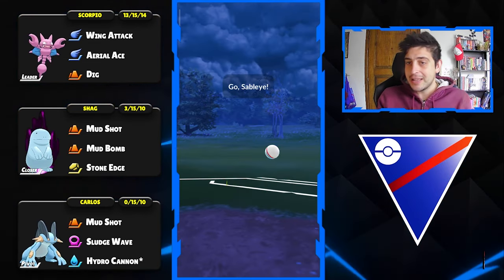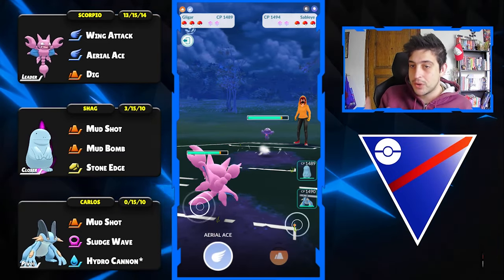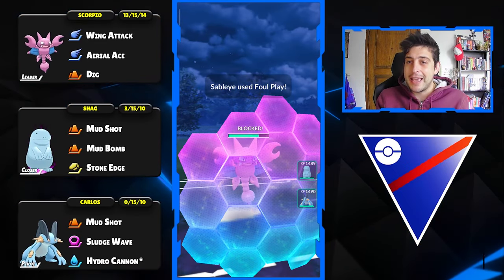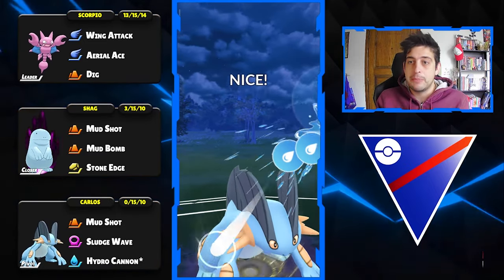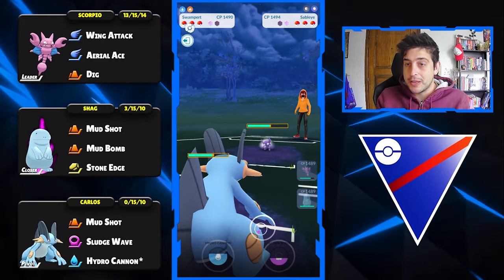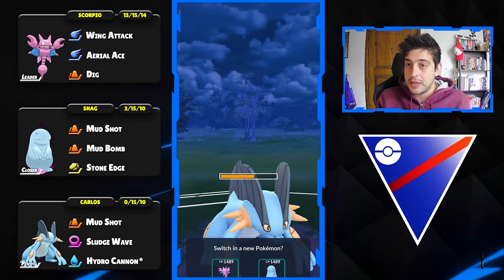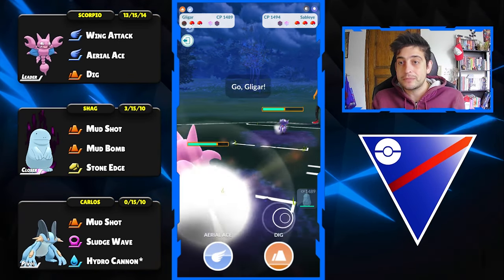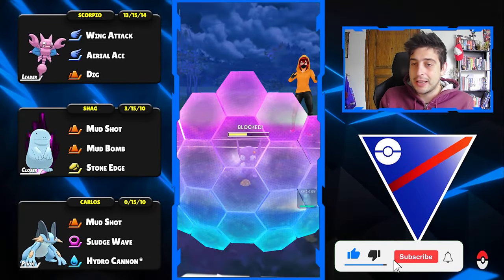Into the next battle — they're leading Sableye, which is a pretty safe lead for them. At the back we can definitely expect something like an anti-charmer or a Steel type, so the Mud Boys can absolutely do the trick here. I'm going to switch out aggressively to my Swampert. We can get a one-shield scenario for both sides, and then they use Return to destroy my Swampert.